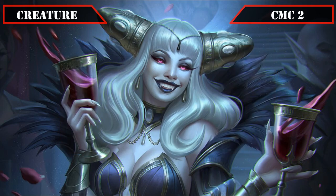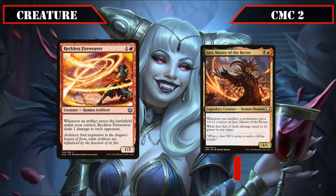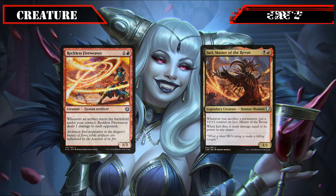Two humans close out this slot with Reckless Fireweaver and Juri, Master of the Revue. Reckless Fireweaver is a 1/3 that deals 1 damage to each opponent whenever an artifact ETBs under our control, serving as a free and repeatable source of AoE burn as we create our blood tokens. Juri is a 1/1 that gains a +1/+1 counter whenever we sacrifice a permanent and, when he dies, deals damage equal to his power to any target — an ever-growing threat as we sack away blood tokens and creatures for value.